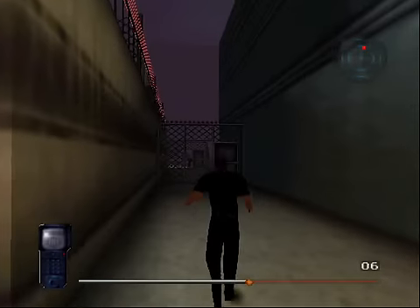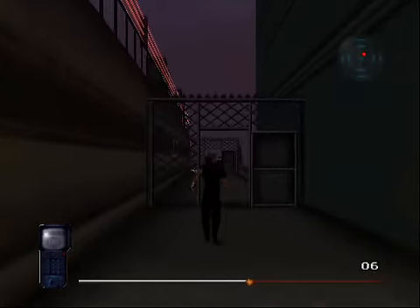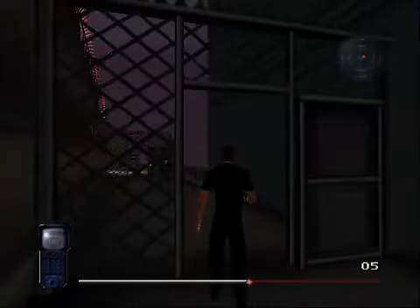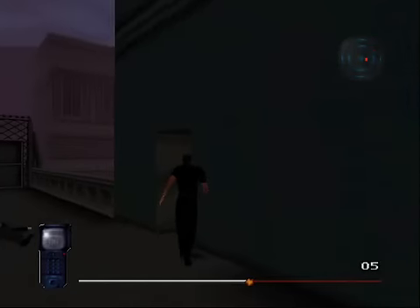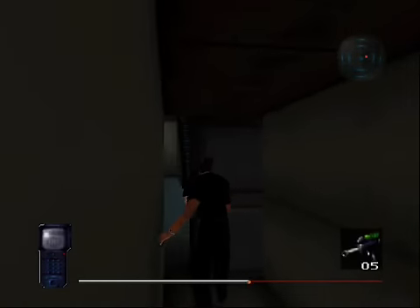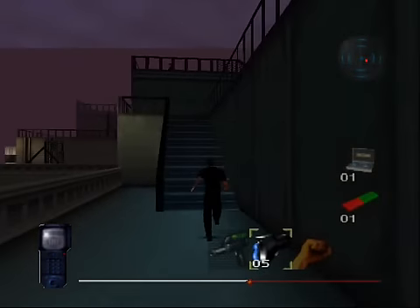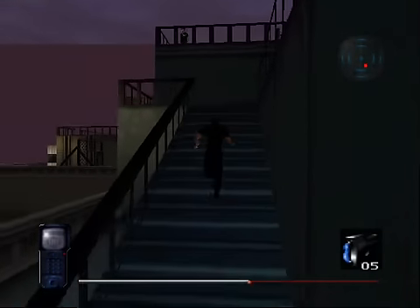That gun will blow up, and this place is full of guards. But when you do the diversion, there is only one — well, actually two. One is on the other side of this door. Open the door back up or he will arrest you, then take him down.